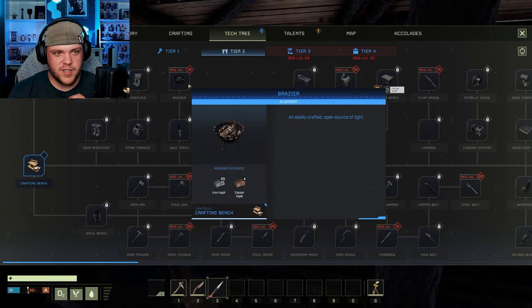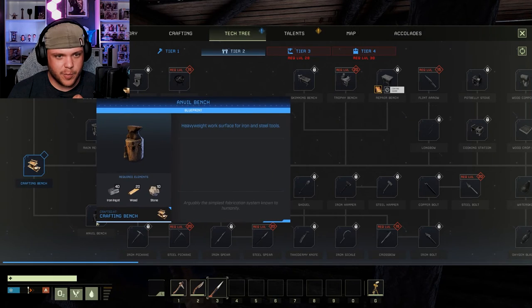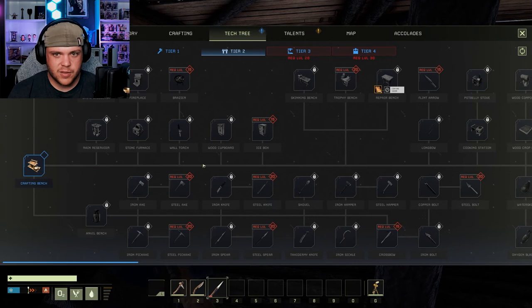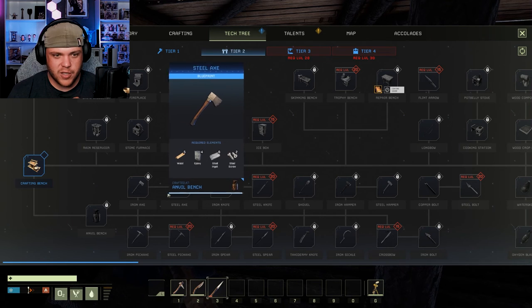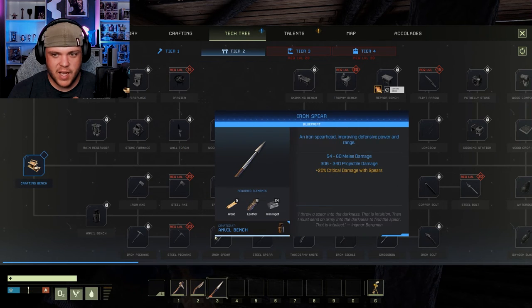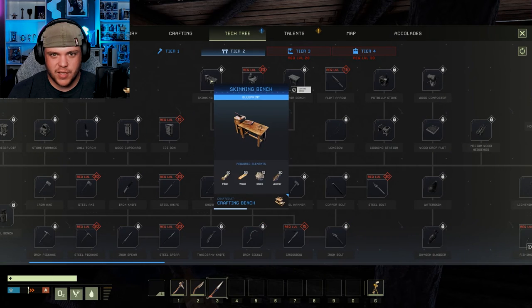Brazier... Anvil bench. So I can make a crafting bench. Whoa — here's the steel stuff. Oh my god, iron spear! We have to go get some iron. A skinning bench — you can bring your animals back.